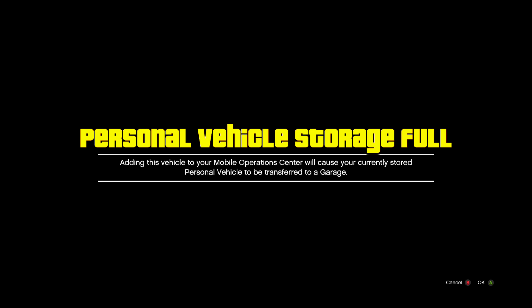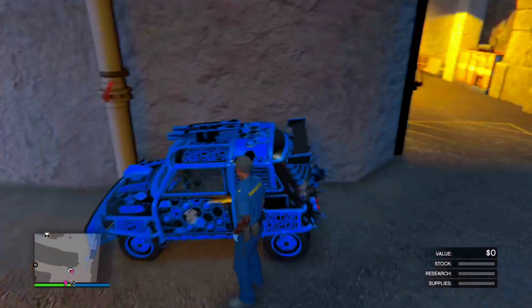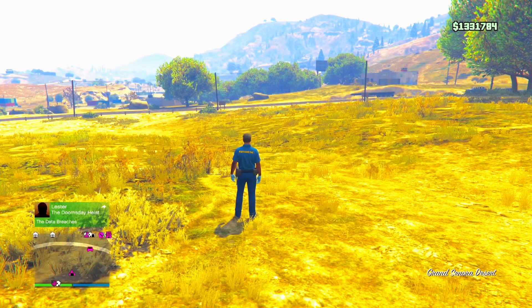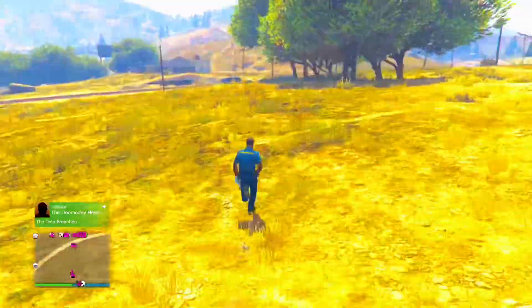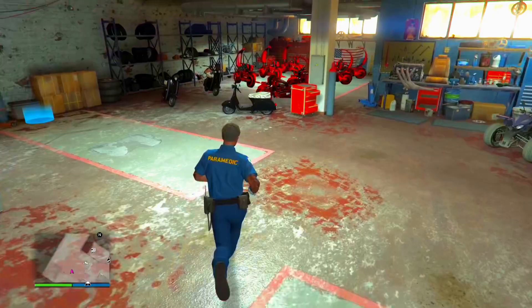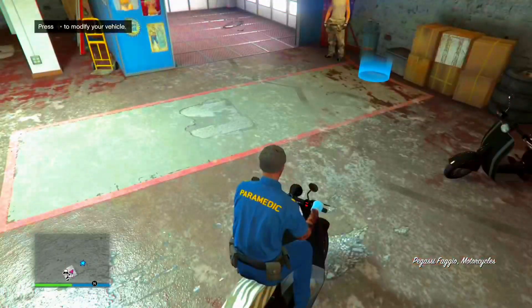When that pop-up notification appears, press Cancel. Once you press cancel, hop out of the vehicle and exit your bunker. Then make your way over to your clubhouse.